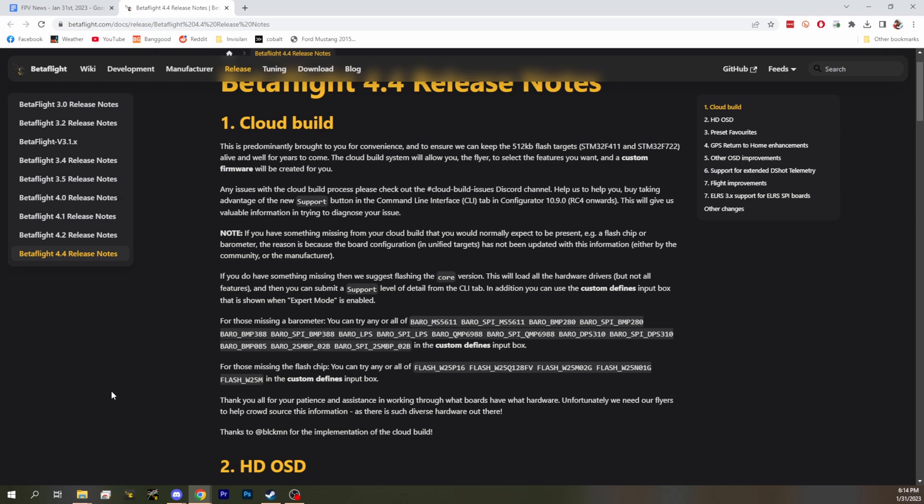We've hinted at cloud building before when we talked about restrictions on processors like the F722 and F411 — they have limited memory. There was concern that at some point they'd run out of memory and Betaflight builds wouldn't fit, leaving them stuck at a certain version like the F3s still are. This new cloud build option means you can select all the things you want to add, and if your board is one of those older boards, it won't be a concern. You choose what to keep and it's all built in the cloud.